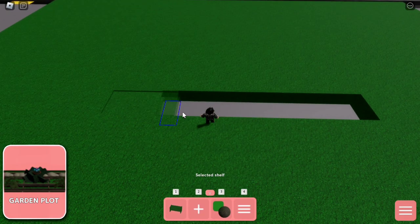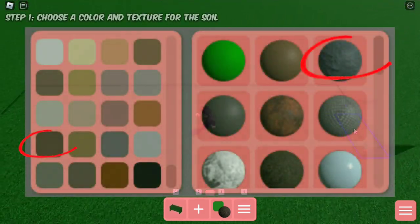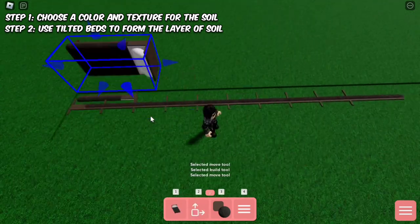Moving on is the garden plot. This trick will only work with shelves and not regular blocks. Begin by choosing a suitable color and texture, then use the rotate and tilt feature to add the beds which will form the details of the soil.